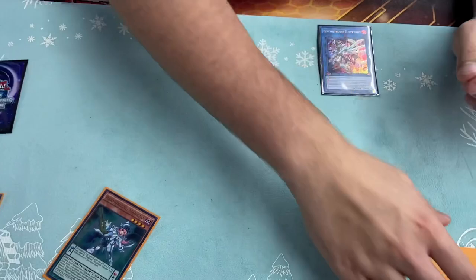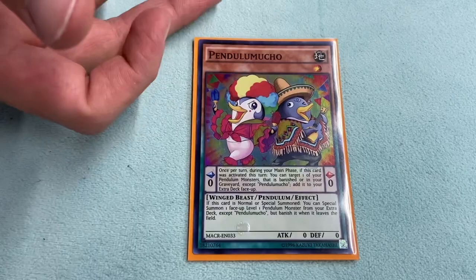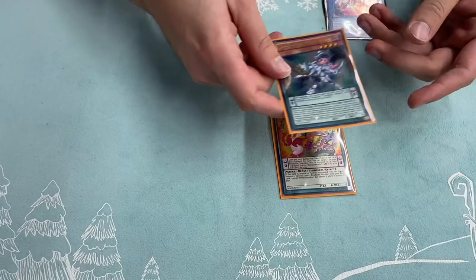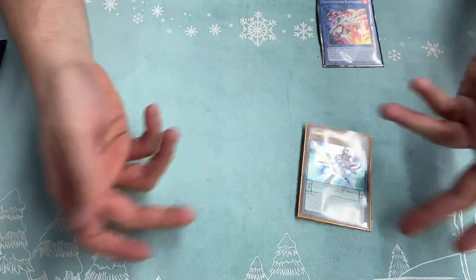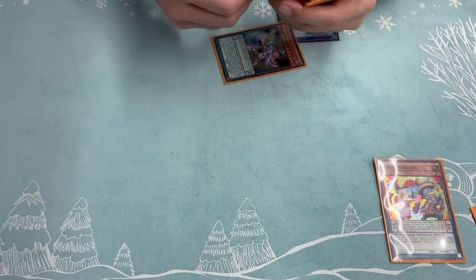Electronite sends a card called Pendulum Mucho. Pendulum Mucho says that you can target a Pendulum card in your graveyard and add it to the extra deck when it's in the scale. So off the Electronite you can send the Harmonize — I play three of this. You can send this, or if you have this you can send this, so it's a little bit more consistent. You need two scales obviously, so you add this back to scale. You make this your low scale, and then you're going to have a high scale — it can be Black Fang. So these are your scales.